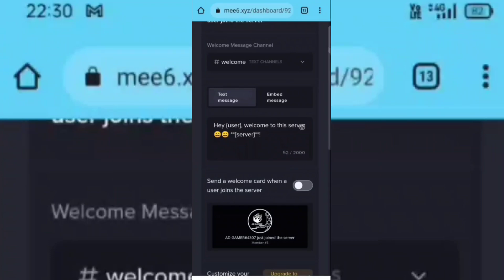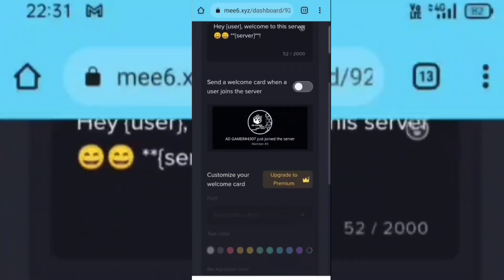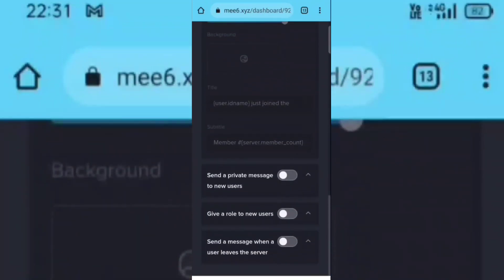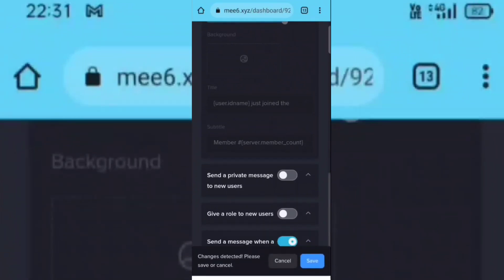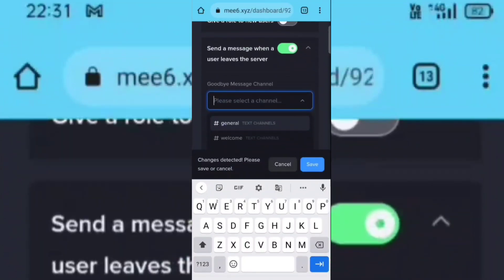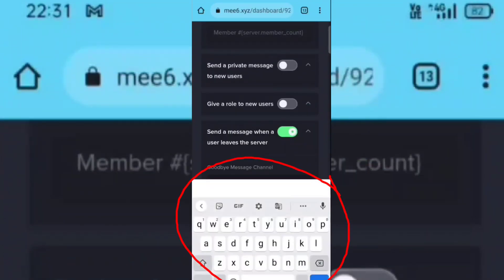Now scroll down and turn on the leave message option. Now select the goodbye channel. You can also customize this message.